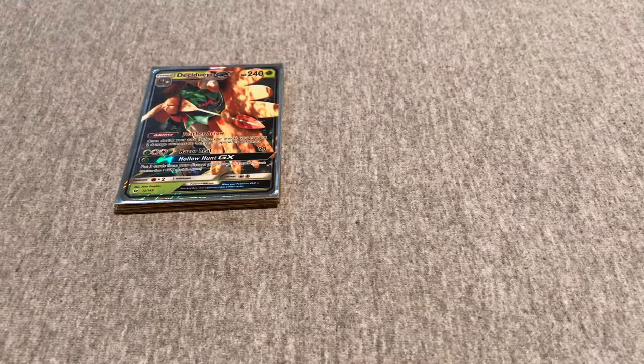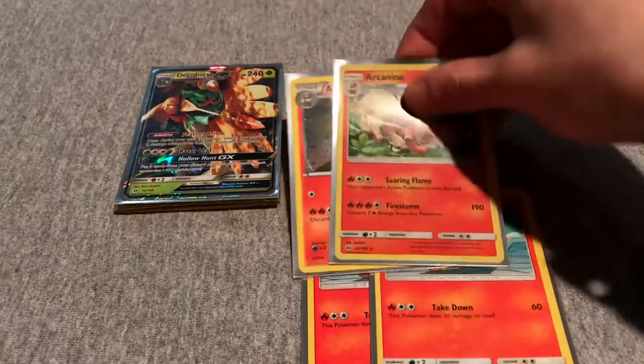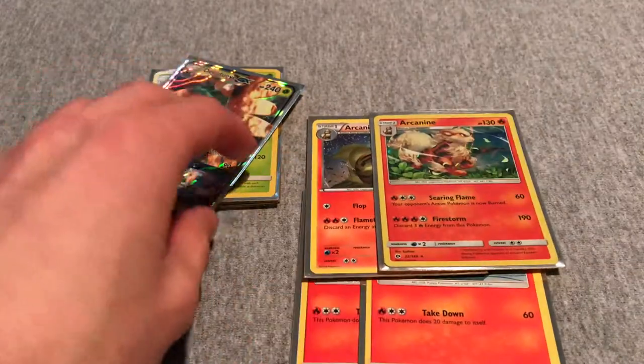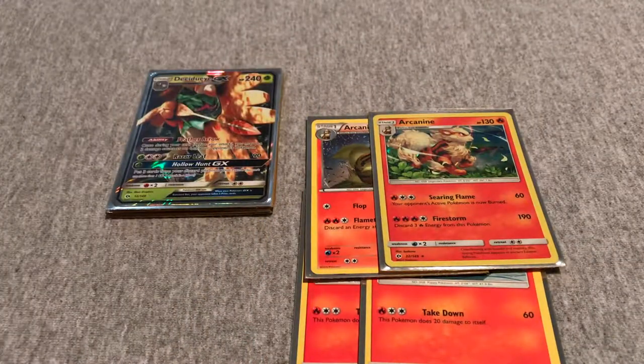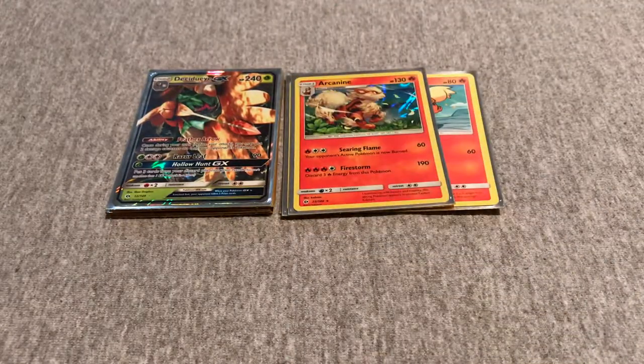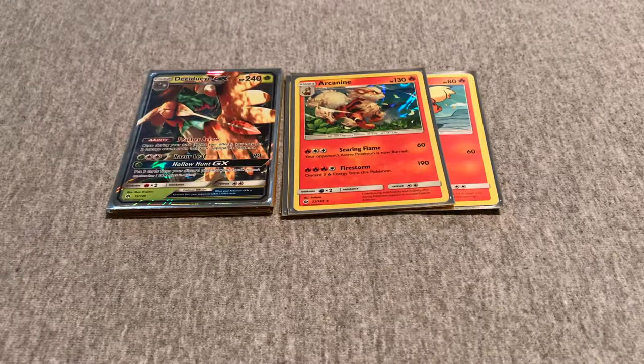Decidueye is the main attacker, and Arcanine plays more of a support role. I have two Growlithe and two Arcanine. I like to use the attack Firestorm, which is 190 damage. I use him when I'm struggling a little bit and need to get one big KO. The way I play is to set up my bench Pokemon, take a couple hits, take some prize cards, then go in steady with Decidueye or Arcanine using Firestorm.